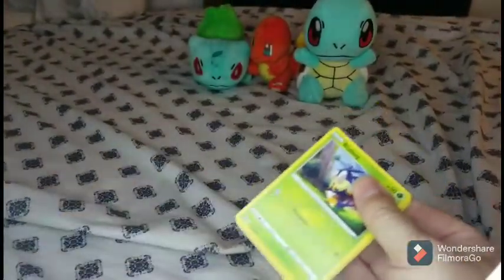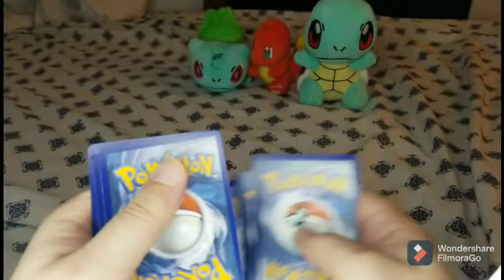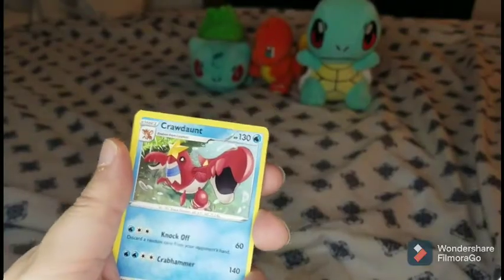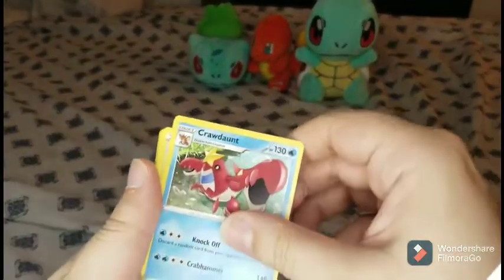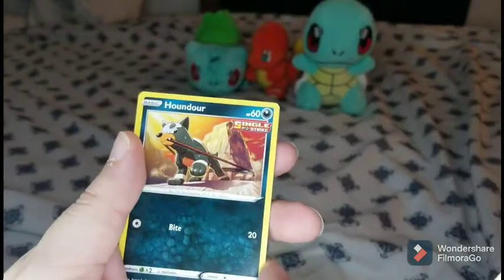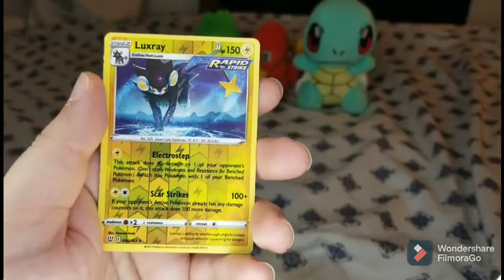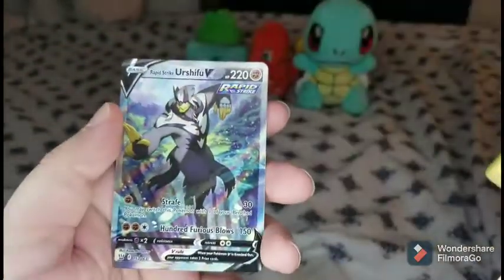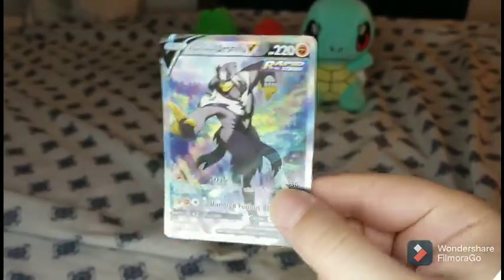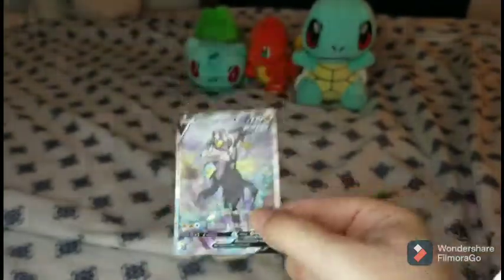Onto the next pack — pack number two. Put that code card over there. Let's see what we get: Leaf energy, Crawdaunt, Tower of Waters, Karina's Focus, Blipbug, Silicobra, Hondour, Lickitung, Wormadam, reverse holo Luxray — looks like a rare. And whoa, whoa, whoa — what is this? Rapid Strike Urshifu V! Look at that card — it's pretty cool, looks like he's dancing waves like in a rainbow. That's our hit of the day so far.